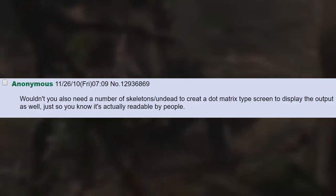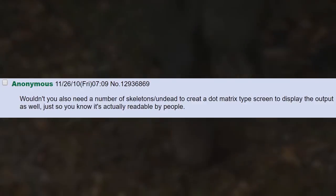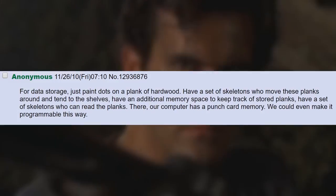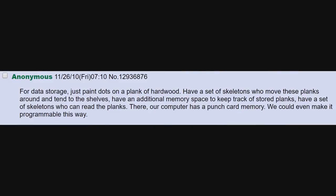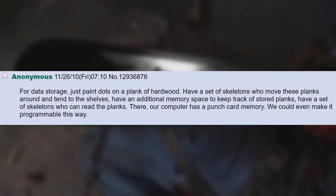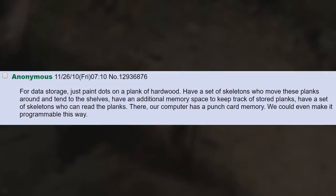Wouldn't you also need a number of skeleton undead to create a dot matrix type screen to display the output as well, just so you know it's actually readable by people? For data storage, just paint dots on a plank of hardwood. Have a set of skeletons who move these planks around and tend to the shelves. Have an additional memory space to keep track of stored planks. Have a set of skeletons who can read the planks. There — our computer has a punch card memory. We could even make it programmable this way.